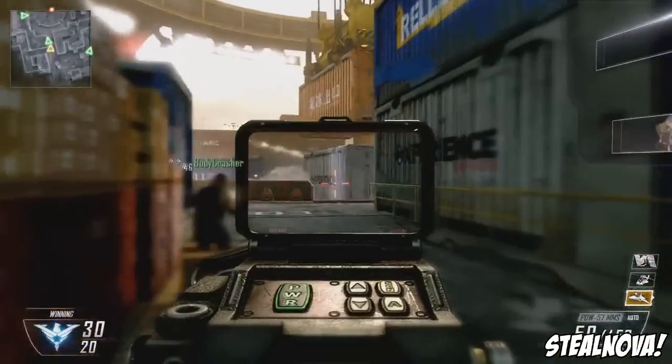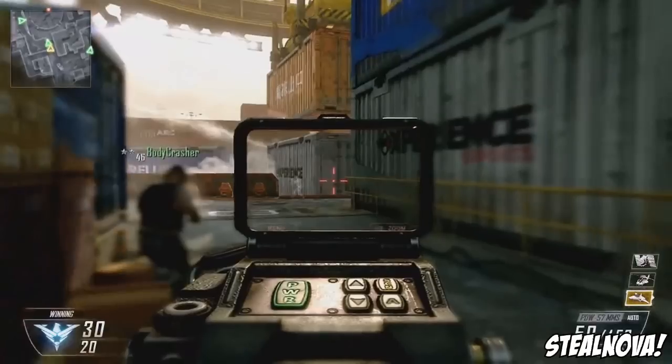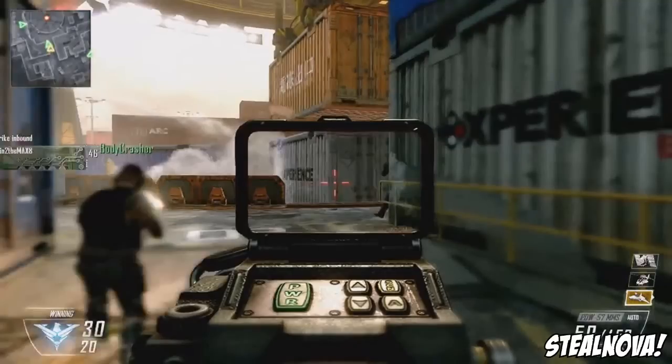The scene changes to a guy with a red dot sight — you can see an enemy across the map through the scope. This is the new attachment we've heard about with x-ray vision. As he's about to kill a guy peeking behind a crate, you can see the other half of the enemy's body through the crate. This is definitely the new x-ray attachment, the camper buster. I'm not sure I love it because it makes it easy to know where people are, but there will definitely be a lot fewer campers.